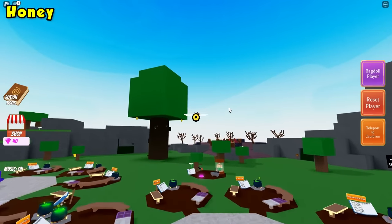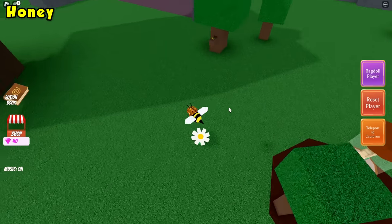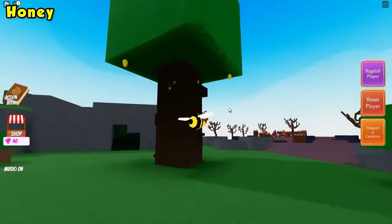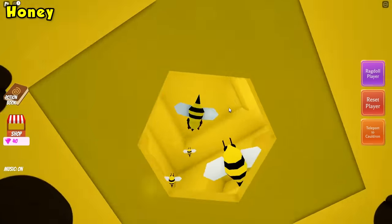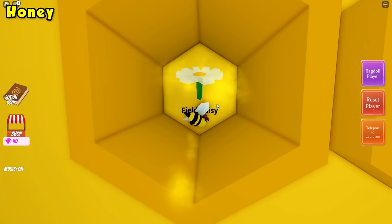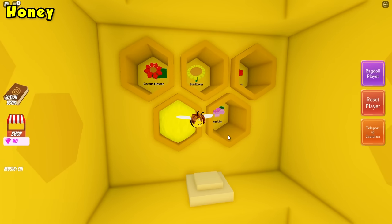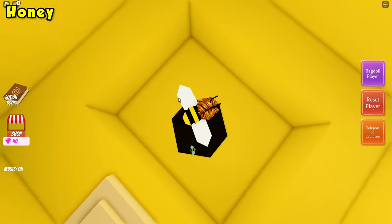We're going to need to find a couple of flowers across the map. This is one of the flowers — just go ahead and touch it. Once you see that effect, go ahead and come to the beehive. Fly up, and whichever flower you just did — I did the field daisy — walk into the hole and it should get filled in. There are four more flowers, and after each flower you need to come back here, go into the hole, and then go back out.